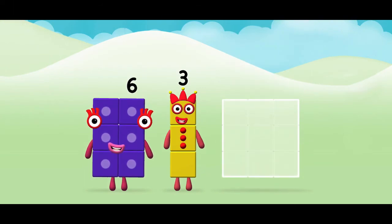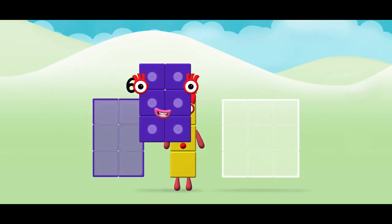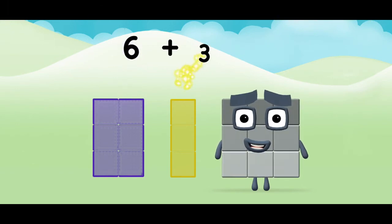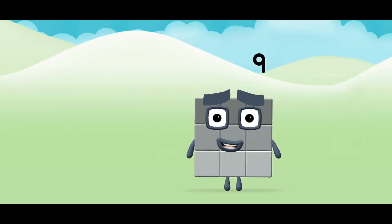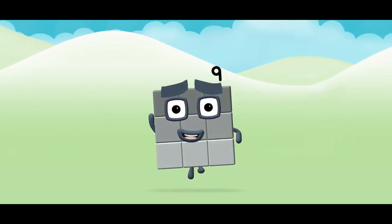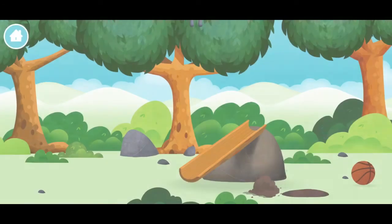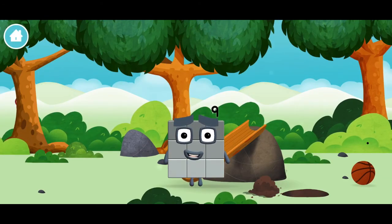Now add the number blocks together. Six plus three equals nine! Great! You made number block nine! You made a new number block.